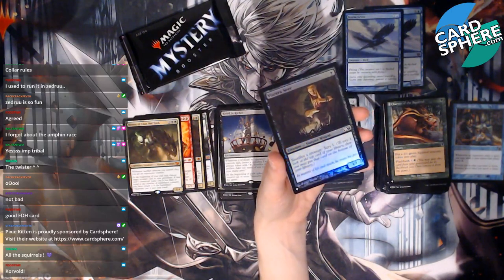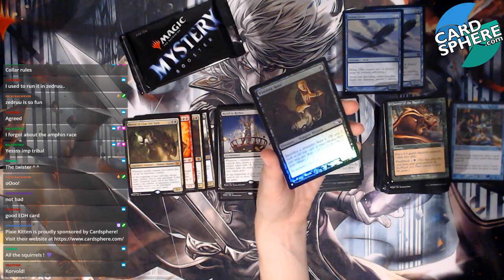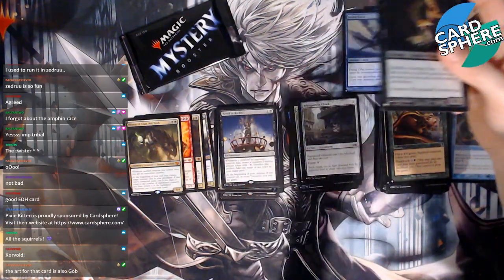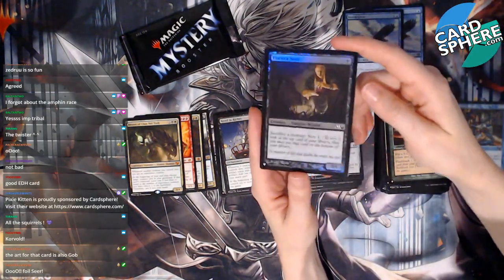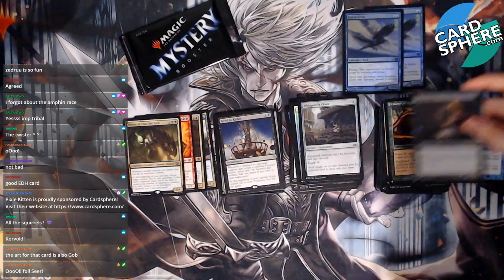Viscera Seer — ooh! It's a vampire: sacrifice a creature, scry one. That's pretty nice. This is our foil — I like it! Corvold — what's good for Corvold? Revel in Riches, maybe. Foil Seer — is this a good card? I like it, it's pretty cool!